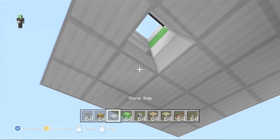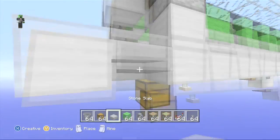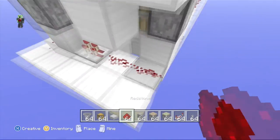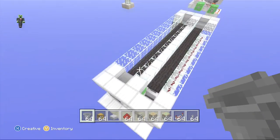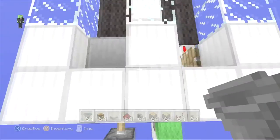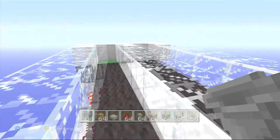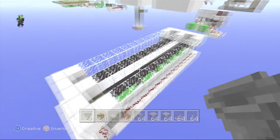Go down one more and put your chest there. Come over here, crouch, and put the hopper right here. It works perfectly — if it can move us it can move anything. Turn this on, push the button, and you can see it is moving. There it goes, and we fall into the hopper. That's pretty much it guys.